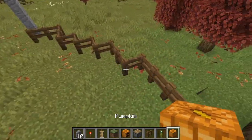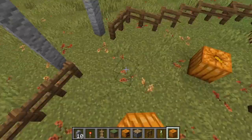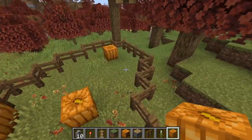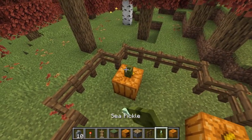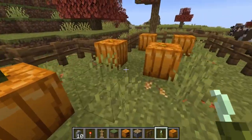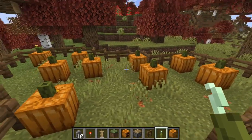Then we can just use our pumpkins and place those all around randomly. I like to just have a lot of pumpkins in mine — I think it looks a lot better. And then I love this look. I think this looks so cool to have the little sea pickle on top of the stem. I think it just looks so much more realistic.